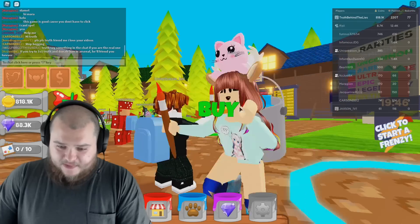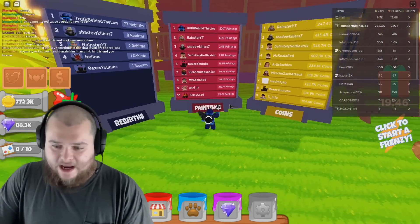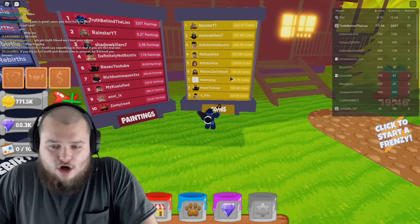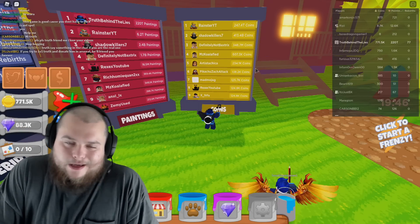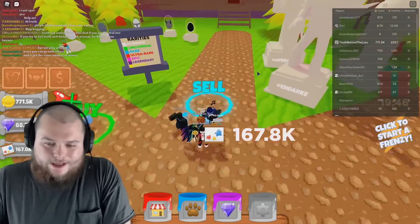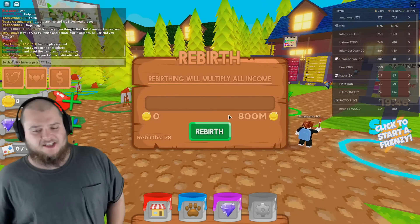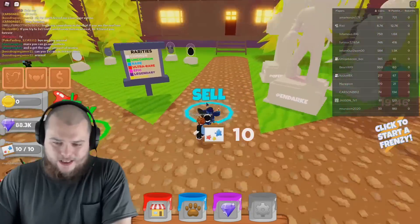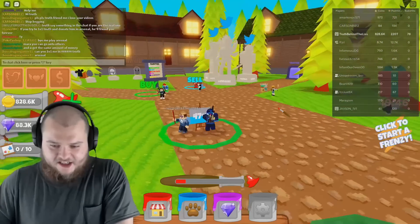It's absolutely crazy that I'm actually number one in the world for rebirths and paintings. For coins — of course when you rebirth your coins go back to zero — but I could literally get number one coins easily. If I actually attempted to get number one coins it would literally take me maybe three minutes max. Another easy rebirth — 78 rebirths, actually insane how fast and efficient this is.